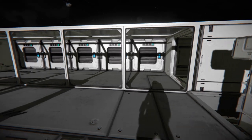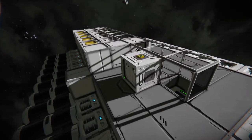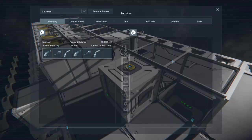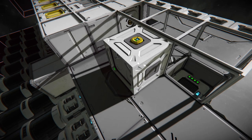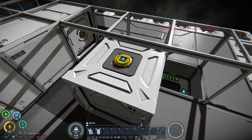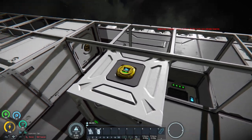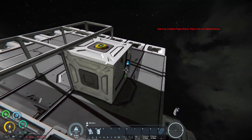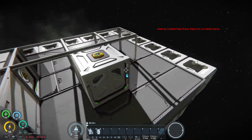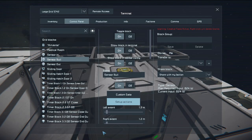With the looping system it gets more complicated. To start, you need to work with the sensors. With sensor field range on you can see where your sensors are detecting. Also make sure to enable 'show on HUD' for your sensor. The sensor covers the door block and extends out a little. In the sensor setup action: when you're in the field it tells the door to open, and when you're out of the field it tells the door to close. You also set what to detect — in this case just the player, though you can do owner, friendly, neutral, or enemy.